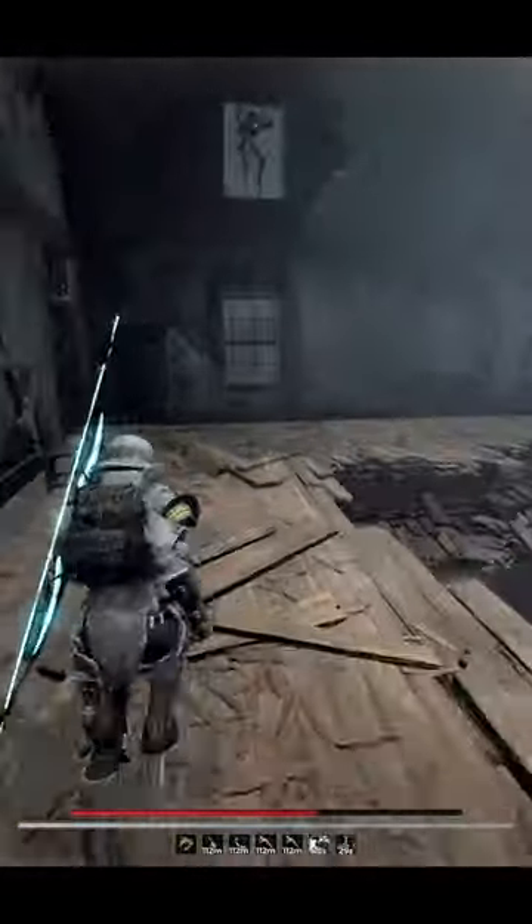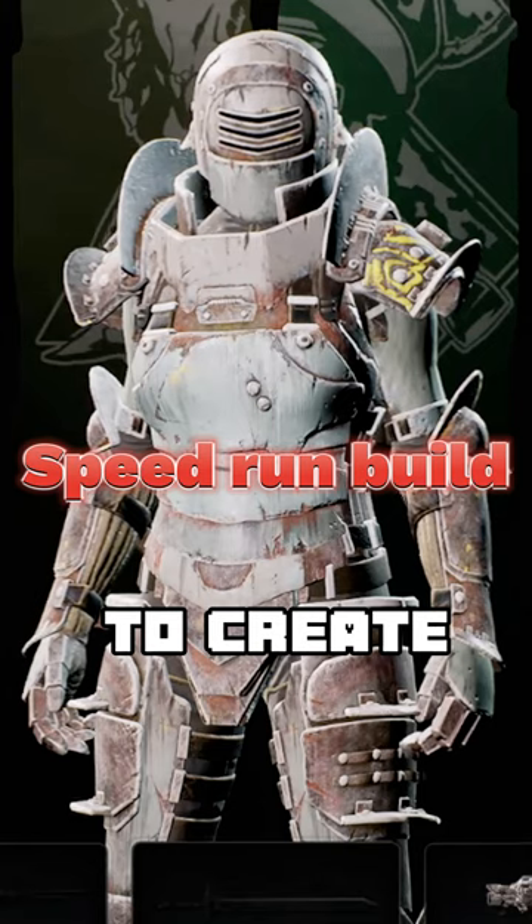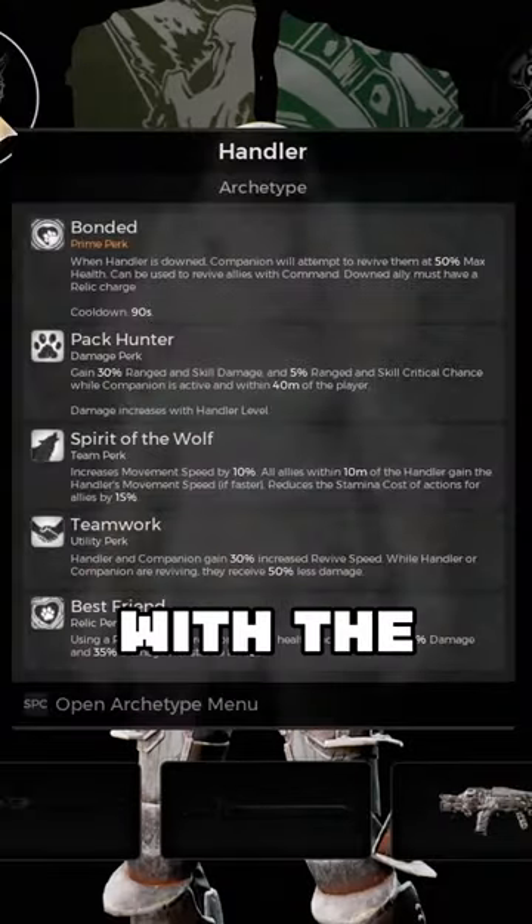156% Move Speed — I don't think you have any idea how fast I really am. I'm fast as fuck boy. Still fast as fuck boy. This is what you need to create the speedrun build.